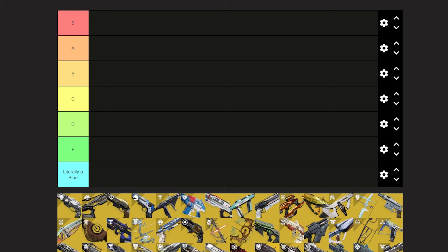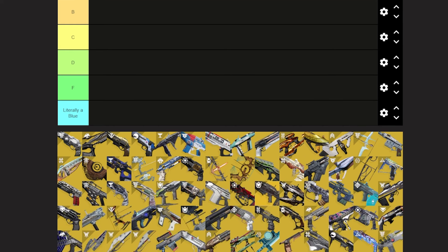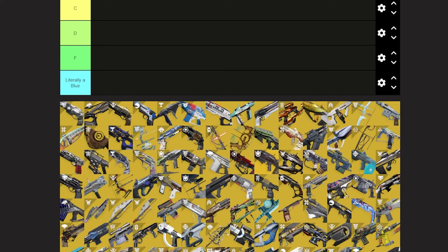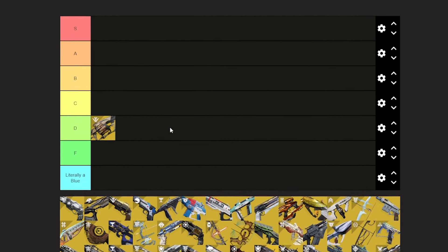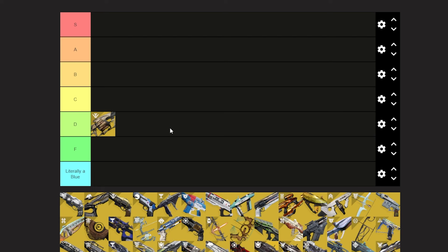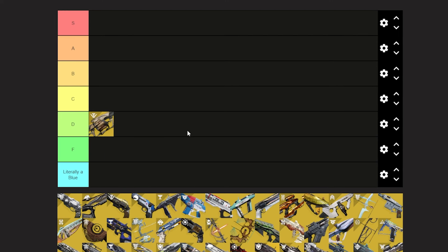Let's start with Anarchy — it's a D tier exotic. It's worse than Witherhoard in my eyes. It has worse ammo economy; the damage is higher because it's a heavy, but you could actually use a damage heavy and then maybe throw on a Witherhoard over using Anarchy.